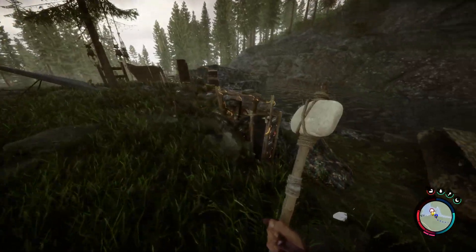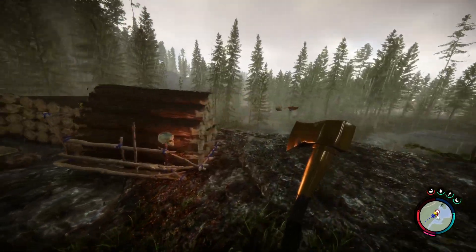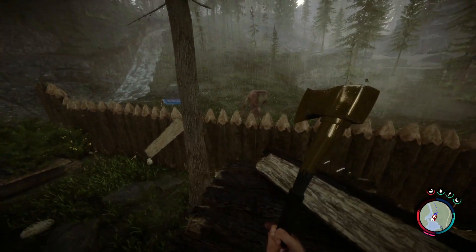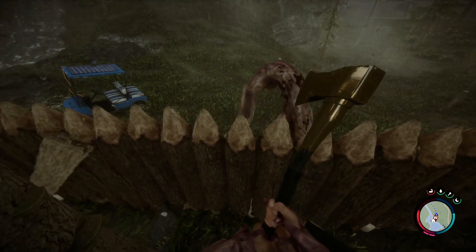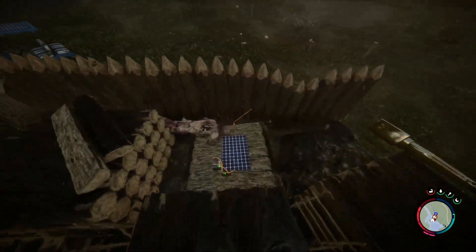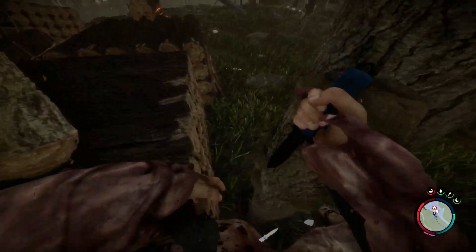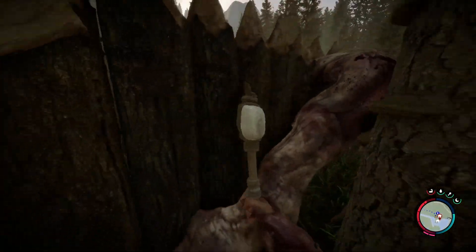We have a half golden artifact! Holy — get out of my camp. Getting electrified! He died — my traps worked! I'm alive!